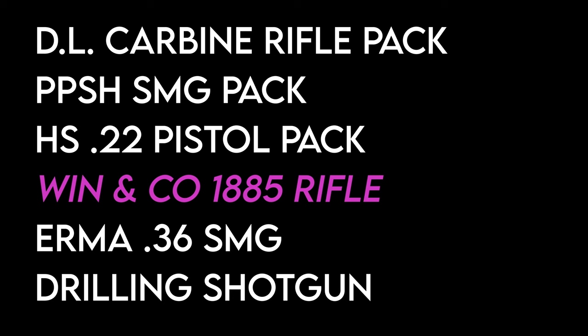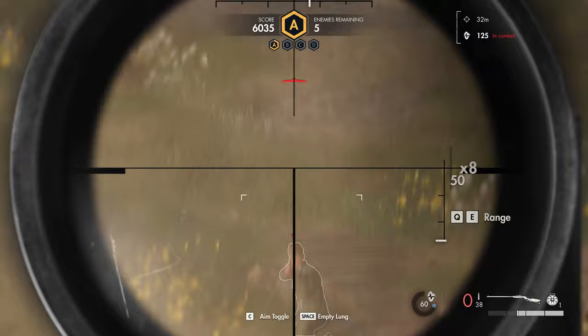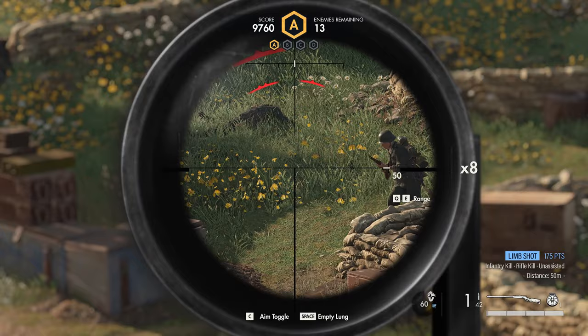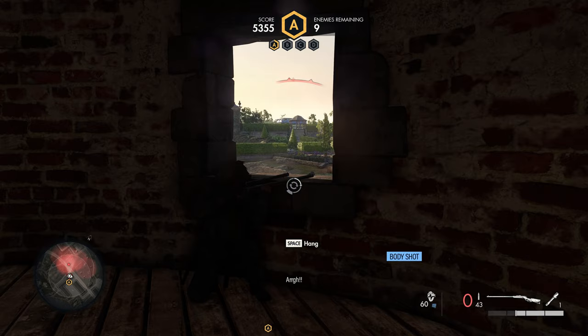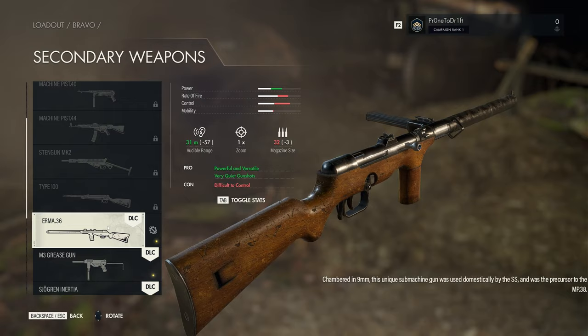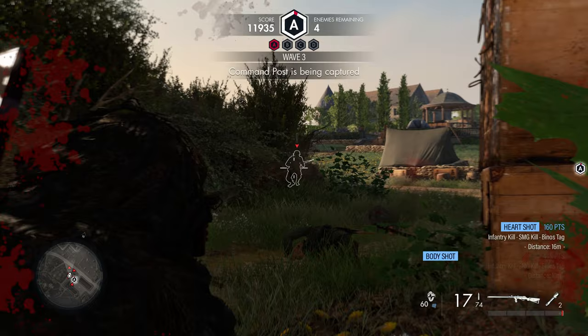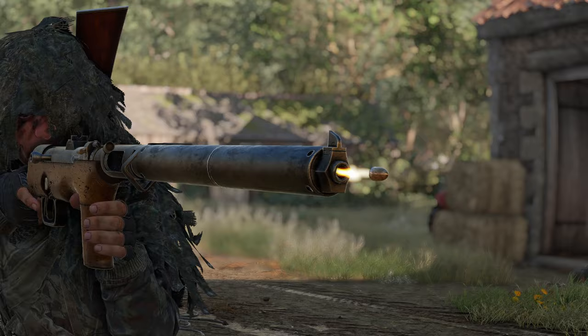The Win&Co 1885 is probably the most fun to use out of all the DLC weapons. It's loud, it's powerful — if you hit something, it stops. It has a very slow reload, doesn't have great zoom, and it's a little unsteady, but these feel like fair trade-offs. The 1885 is the definition of one shot, one kill. The Irma 36 fills the gap of a quieter SMG without modifications, but the trade-off, in my opinion, is not worth it. It's got a slow rate of fire, not much stopping power, and you can get other weapons even quieter without such a huge sacrifice.